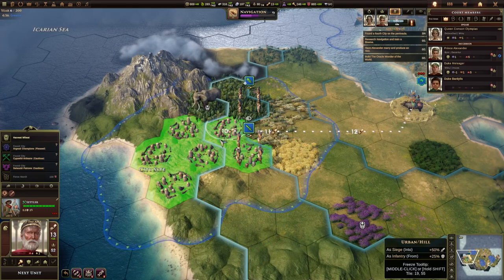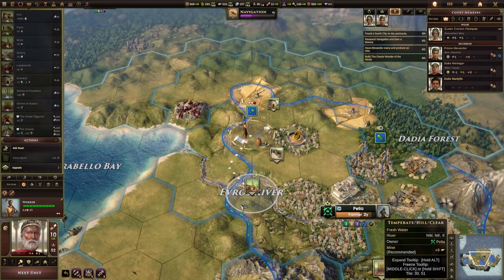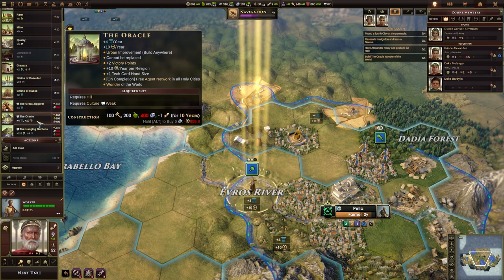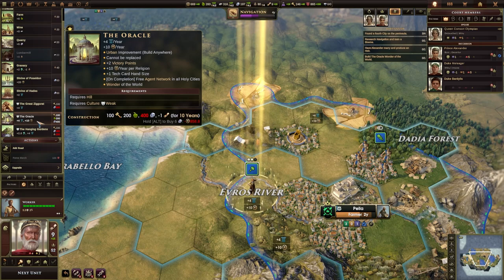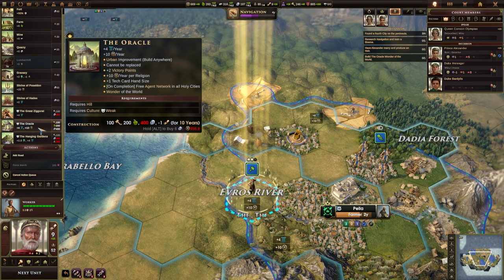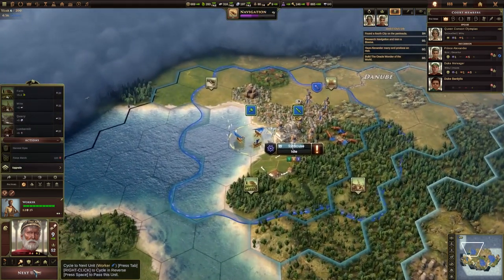I don't believe we have a free worker anyway, because he's currently working on the mine. We do have a free hill over here, so we should be able to do that on the next turn. This is our settler — we're going to take one more turn because I want to get right on the coast with this one. That worker is free, so let's move over to here. We do have a decent amount of money. There's the oracle — we can't afford it yet; we don't have enough stone. But if we hold alt... so alt will auto-buy it for us. I've currently got 669 gold. Looks like we are building it, possibly.